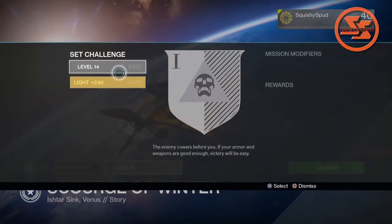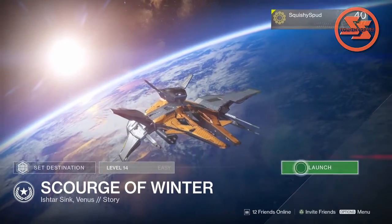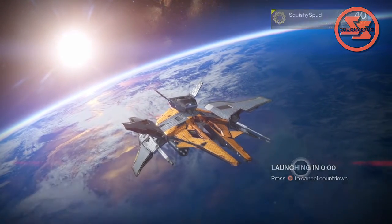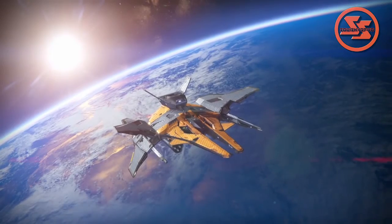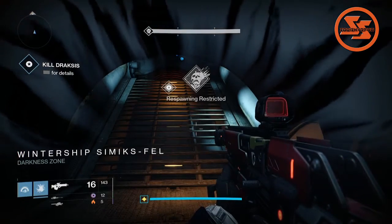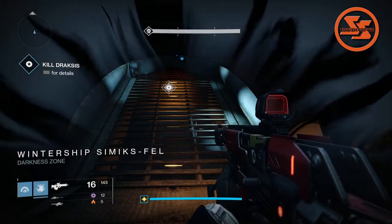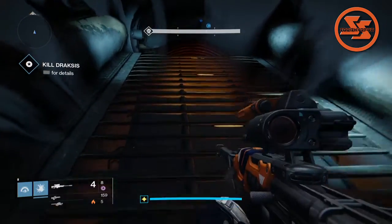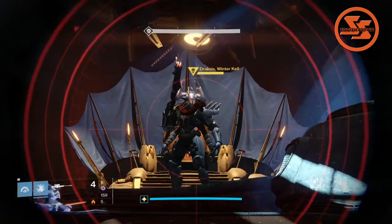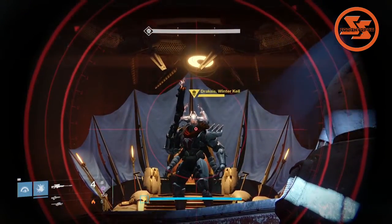So let's head over to the Scourge of Winter mission on Venus where you defeat Draxxus. Difficulty does not matter so you might as well choose the easy difficulty. Run through the mission as you normally would, but when you get to the door to the bridge where you'll find Draxxus, make sure to pop your Three of Coins. You can stack them, but let's just use one for now.